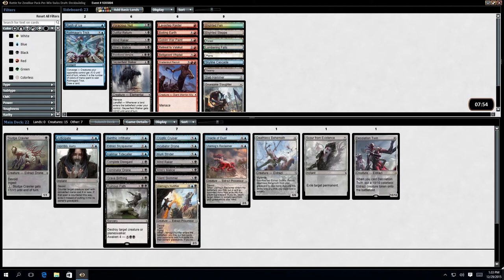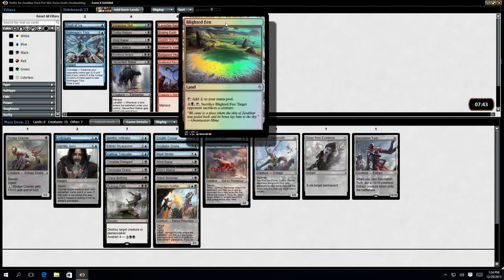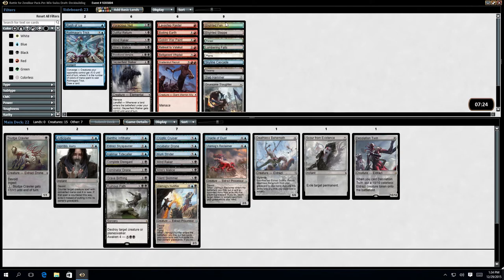I think I want Blighted Fen — five mana, target opponent sacrifices a creature. Could indeed be terrible if they've got a load of Eldrazi Spawn. But if they've got one big creature then it's going to be pretty good. So we'll put that in.